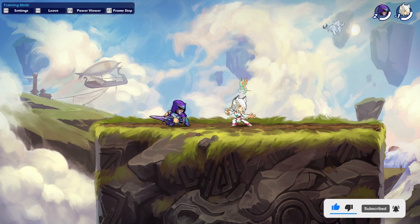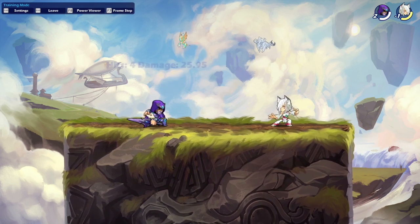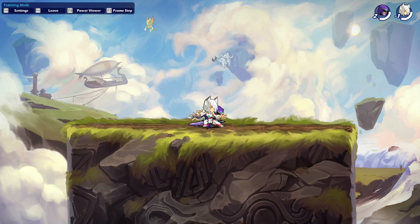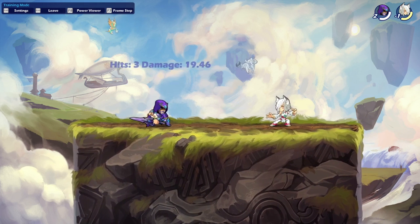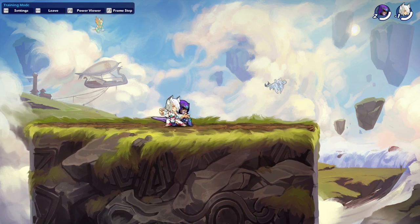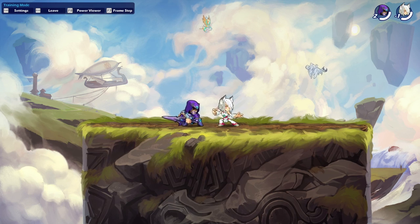First we're gonna take a look at Ezio's main attacks — he has three main attacks with each of his weapons: the side signature, the down signature, and the neutral signature. Starting with the sword, the side sig is a pretty decent attack. The range is quite okay — not too close, not too far. If you stand really close you'll miss it, and too far you'll miss it as well. Full hit does around 26 damage, partial hit around 20.